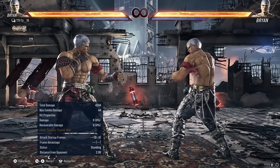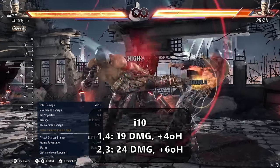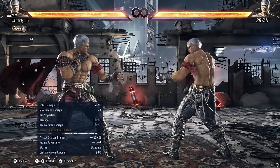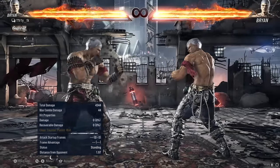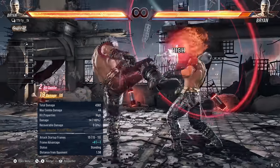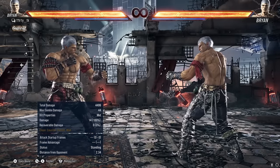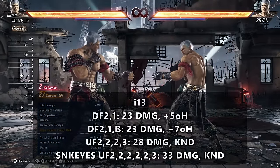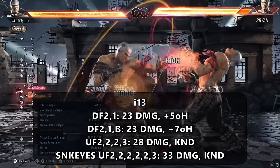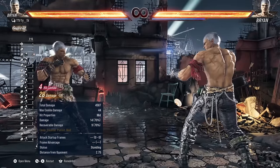Now let's talk about Brian's punishment. For i10 punishers, Brian has 1,4 and 2,3. 1,4 does 19 damage and is plus 4 on hit, whereas 2,3 does 24 damage and is plus 6 on hit. The reason you would want to use 1,4 over 2,3, even though 2,3 is better on paper, is that 2,3 has less range and pushes back way farther on hit. For i12, Brian has 4,3 which does 27 damage and is plus 2 on hit. For i13, Brian has down 4,2,1 which is plus 5 on hit and does 23 damage — he can also transition to swayback by holding back, or do up-forward 2,2,2,3. In Snake Eyes he gets the powered up version of up-forward 2 which does 33 damage. For i14, Brian has forward-back 2 or jet upper, which is a launcher.